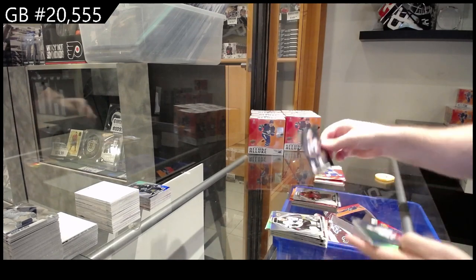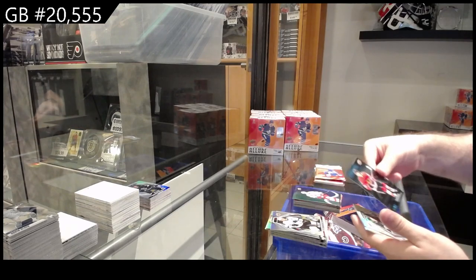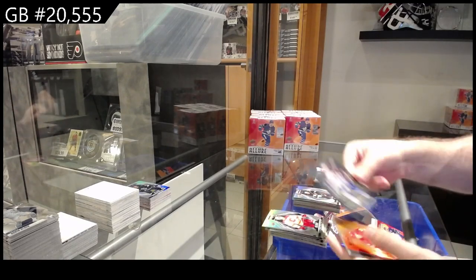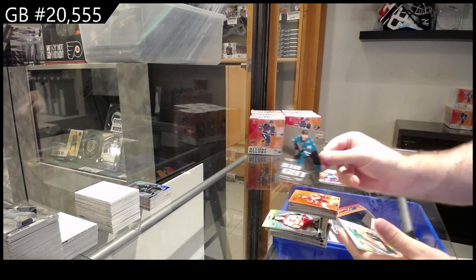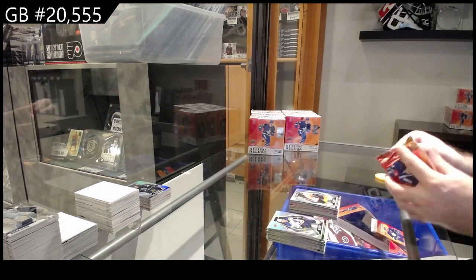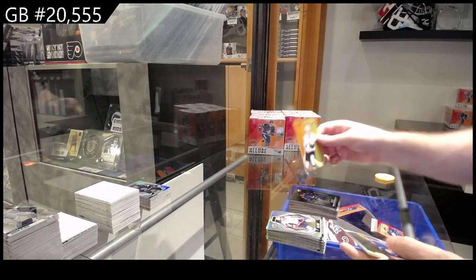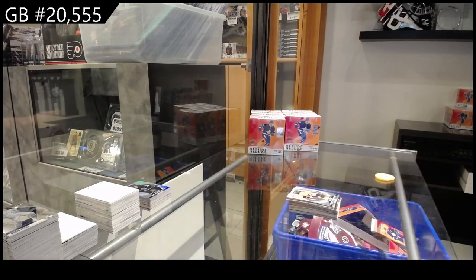Black rainbow of Thomas for the Blues, color flow of Aho for the Canes, iced out of Hurdle for the Sharks, and a rookie of Bobby Brink for Philly. Black rainbow of Hughes for Vancouver, color flow of Doline for the Sharks, game stills for the Rangers of Lafreniere, and a rookie for Philly of Noah Kates.